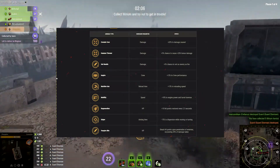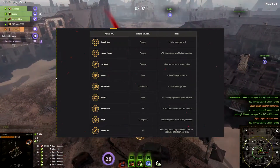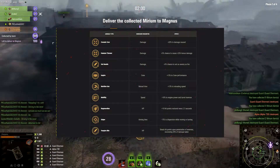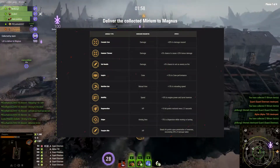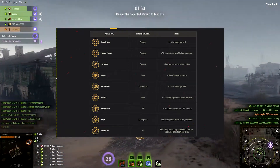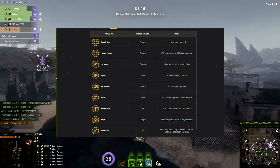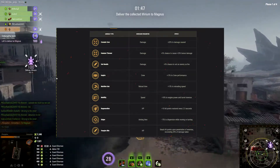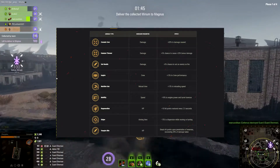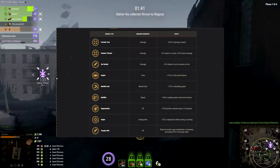You have mobility, which boosts your engine power and turret traverse by 10%. You have regeneration, which gives you 10 hit points every 2.5 seconds. Sniper, which gives you negative 15% to dispersion while moving or turning. And vampire bite, which steals hit points upon penetration of enemies, recovering 20% of damage taken. Keep in mind, vampire bite doesn't work every single time — there's just a chance that it will work.